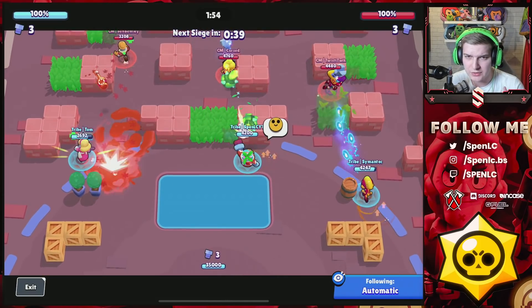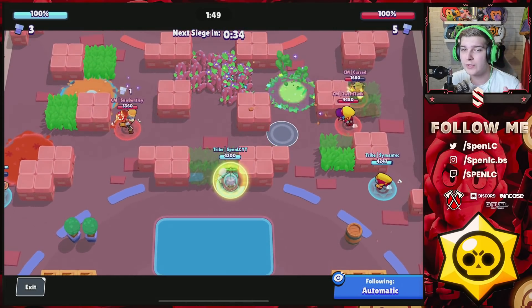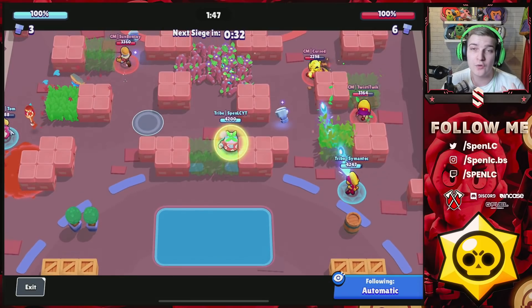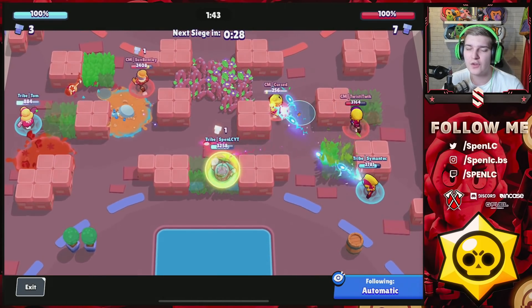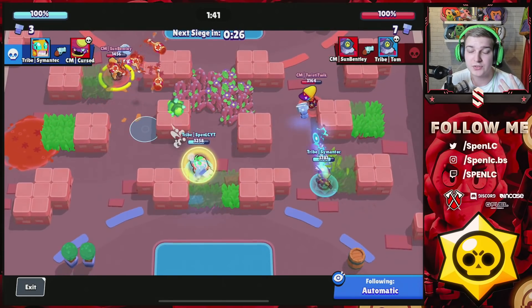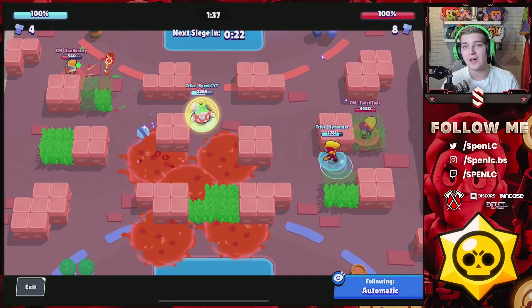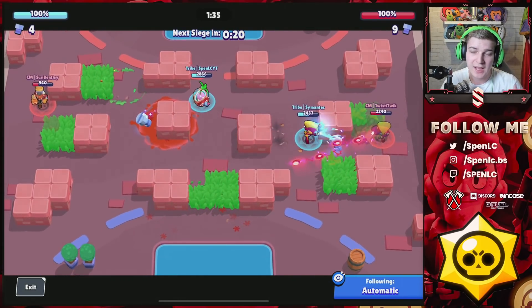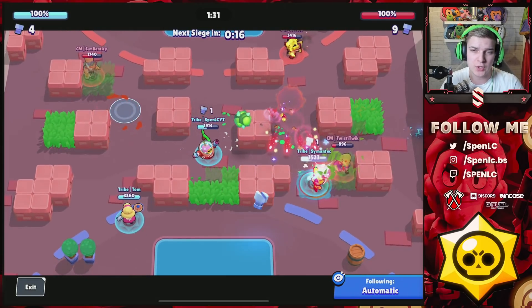They've got the better stance but Curse has too many shots toward his super. Normally we use the other Barley gadget, but we've gone for the heal one this time because it's really important in the first siege round to stay alive. In those moments where everyone clumps up, you can use the Barley gadget and heal up.